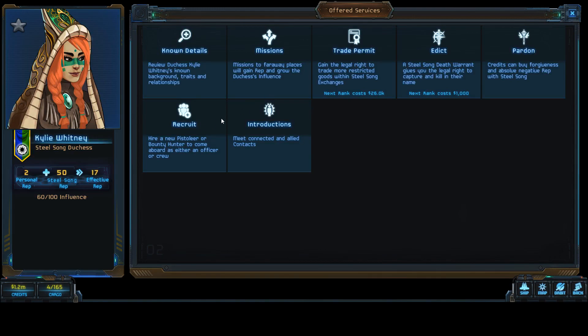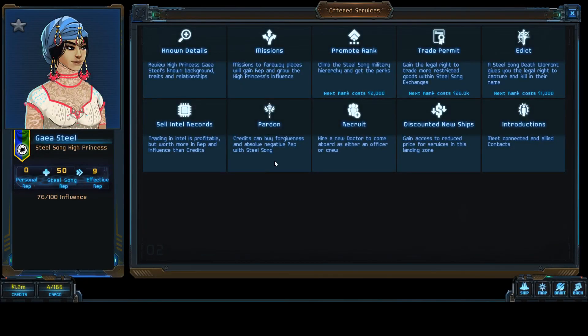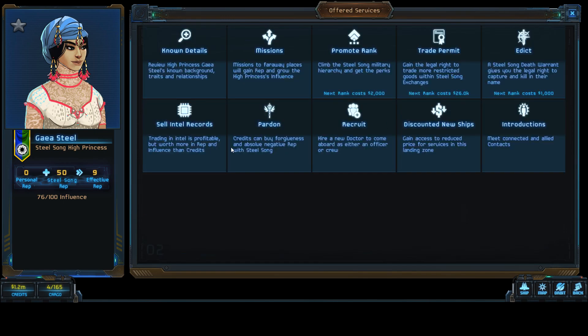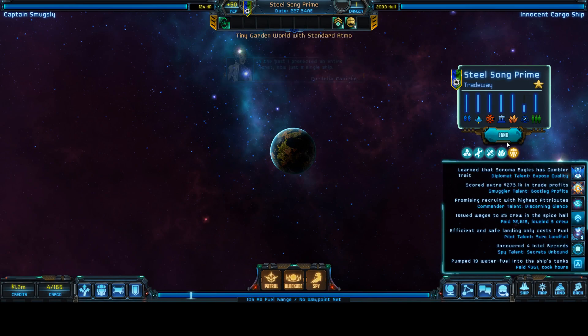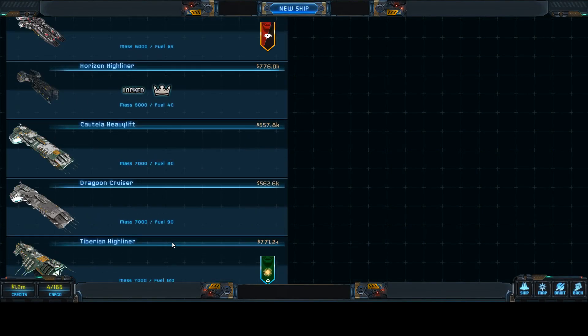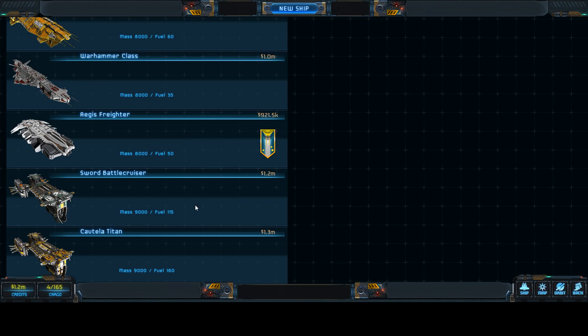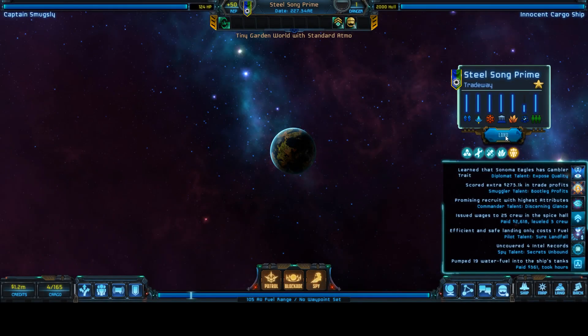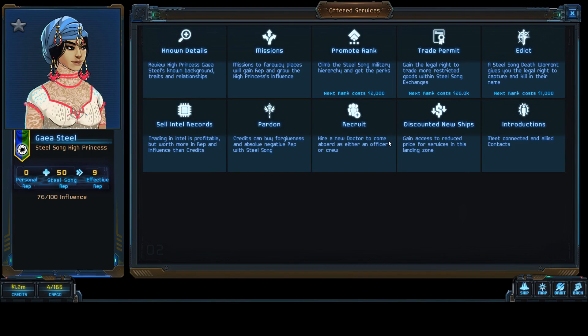We only have 17 rep. Which one of you gives discounts on new ships? Don't we care about that? Effective rep — technically right now we could buy. A 3% discount, is that all? Yeah, we need quite a bit more effective rep.